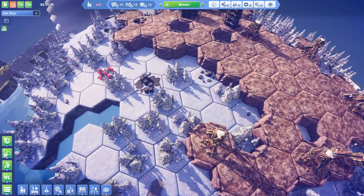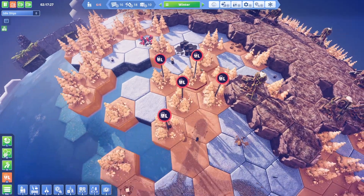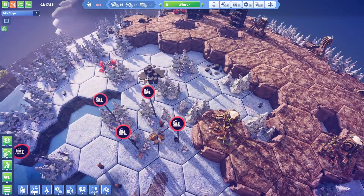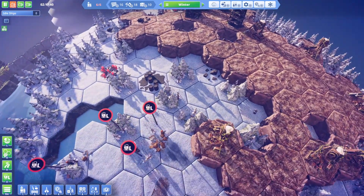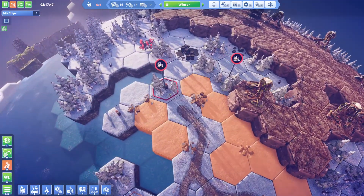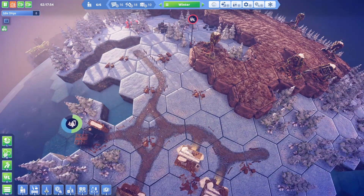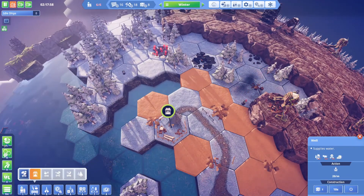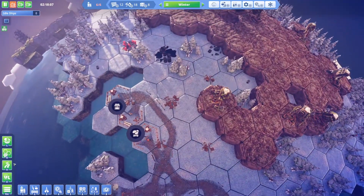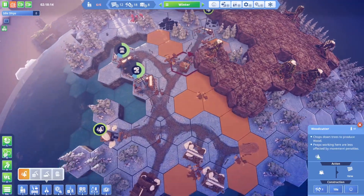This might be another nice area for another woodcutter — let's clear out most of these trees. A forester or woodcutter right here might be good, and we can add a road there. Let's go ahead and do this — first thing, add a water well, and next to the water we're adding a potato farm.